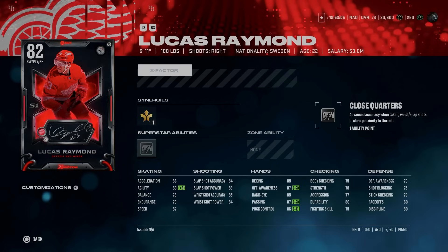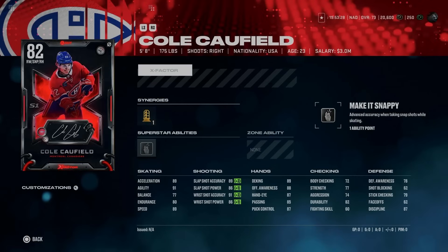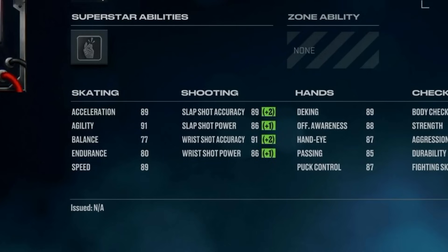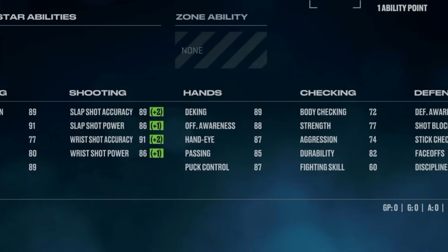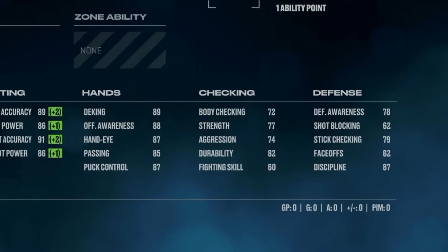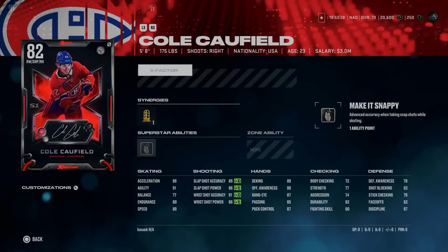We'll have to see how it plays in NHL 25. Cole Caulfield from the Montreal Canadiens at 5'8", 175 — he's got Sniper Forward as his synergy as well as Silver Make It Snappy, which was one of the best abilities in the game. 89 speed and acceleration with 91 agility makes him one of the better skaters at launch, and with Sniper Forward activated he's got a very good shot as well as some good hand stats. Obviously defensively he's a complete liability, but early on smaller forwards are very usable. I have a feeling we are going to see a lot of Cole Caulfield X-Factor cards at launch, and I think he's going to be pretty deadly offensively.